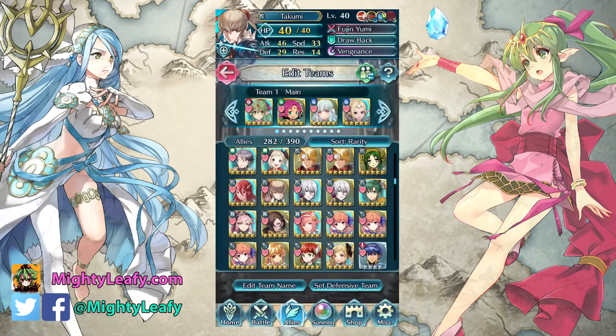Let's briefly go over the Fujin Yumi weapon refinement. It basically gives him the Grimoire effect now — you can teleport adjacent to allies — but it's not that great. I feel like they should have made it so he could traverse different terrains, or maybe movement +1; that would have been better. The Grimoire effect is still pretty situational.